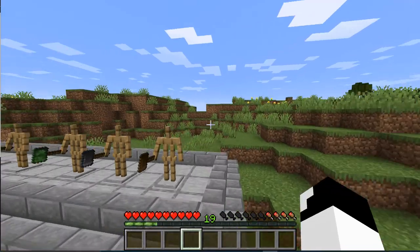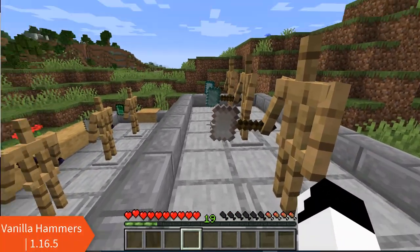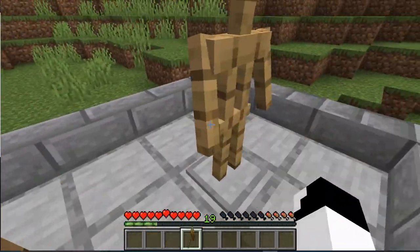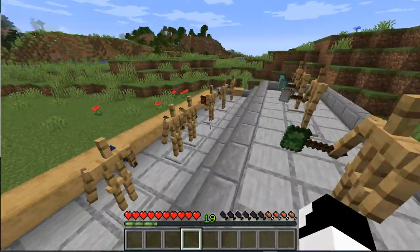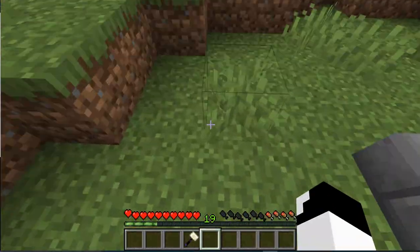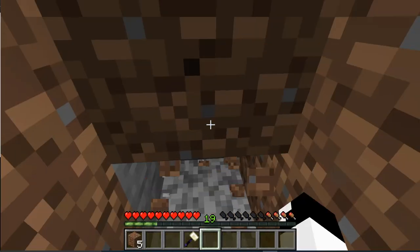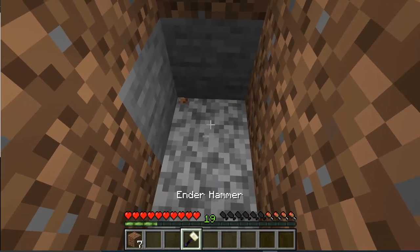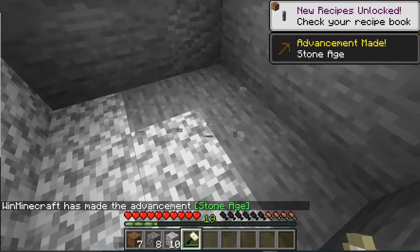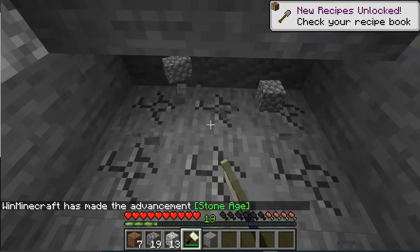The fourth mod of today is called Vanilla Hammers. It allows you to have hammers of varying levels, and I think you can guess what these hammers can do. It basically allows you to mine out a 3x3 chunk of stone. As you can see here, there's a bit of stone here, so I can mine out a 3x3 chunk like this.